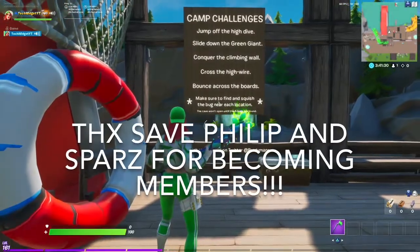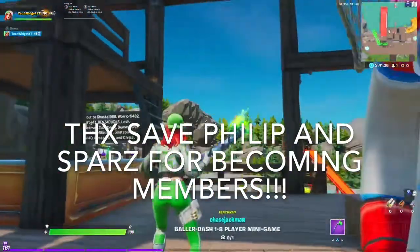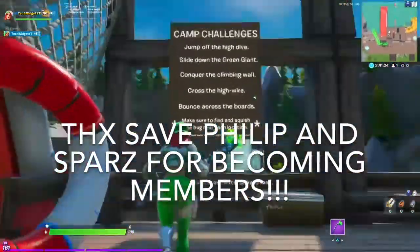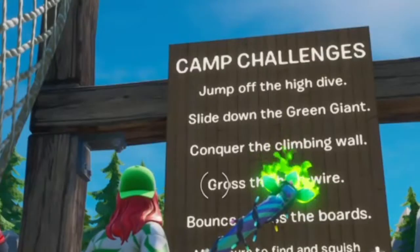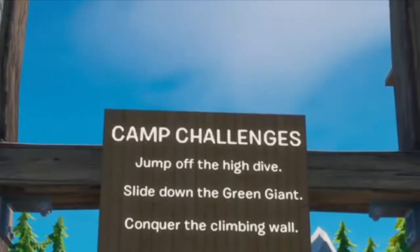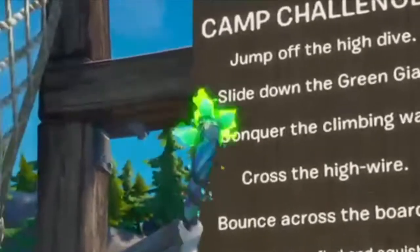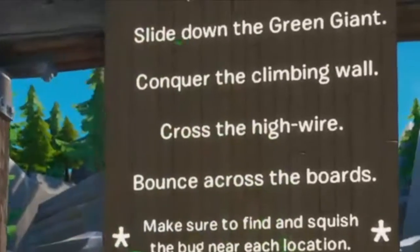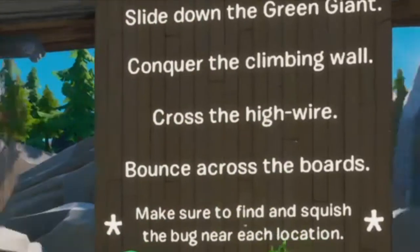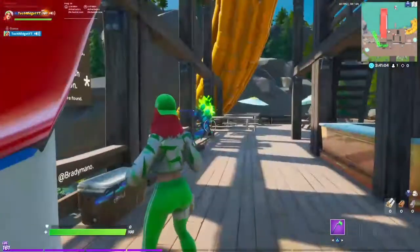Welcome back to another video. Today I'm going to be showing you the camp challenges around the Fortnite creative hub. Let's read what they are: jump off the high dive, slide down the green giant, conquer the climbing wall, cross the high wire, bounce across the boards. Also, make sure to find and squish the bug near each location — the cave won't open until five bugs are found.